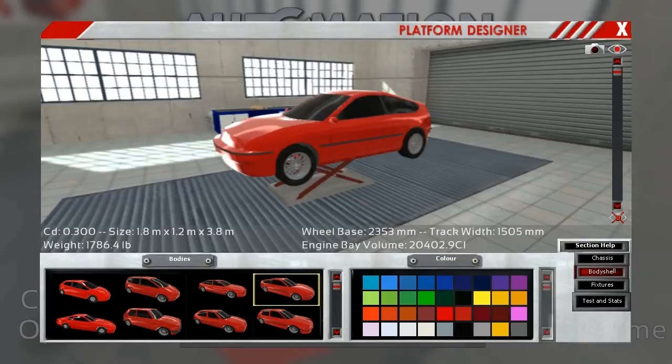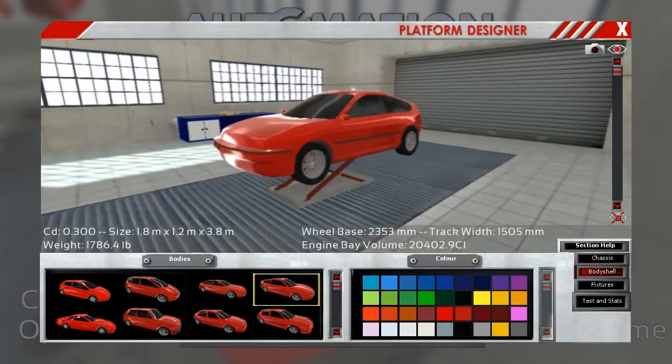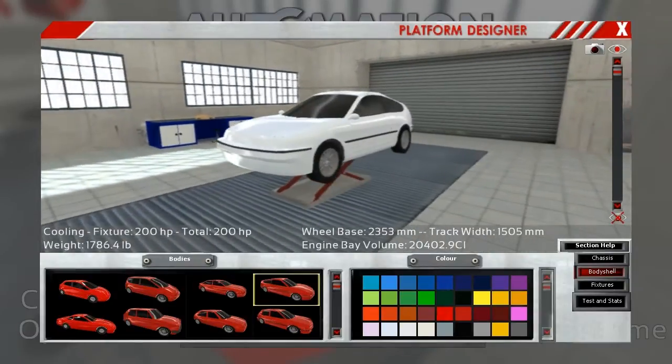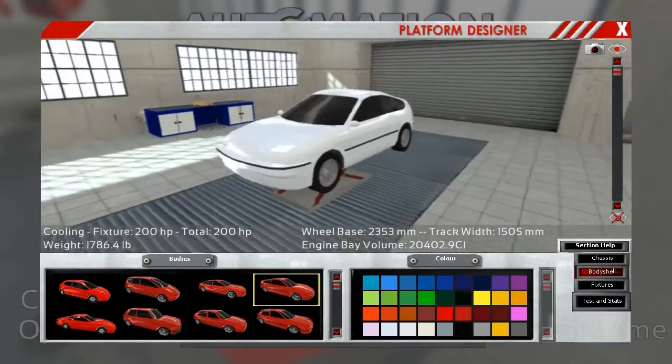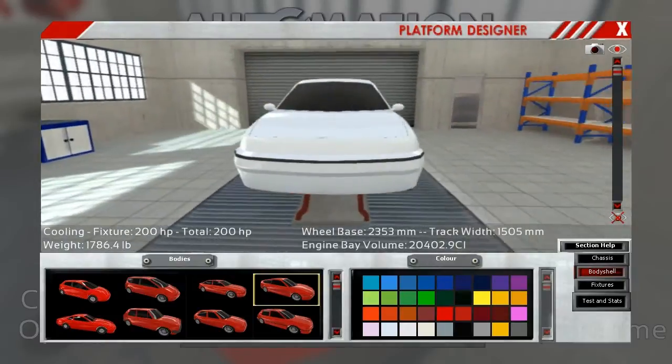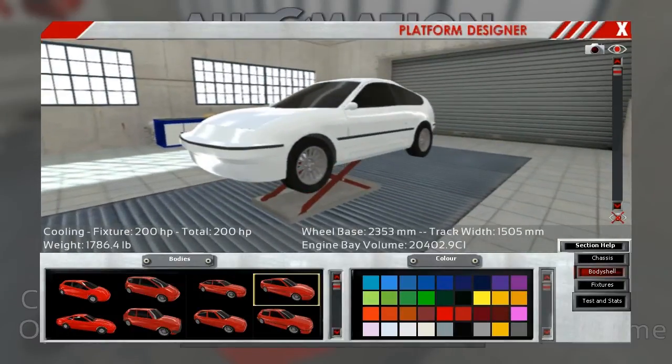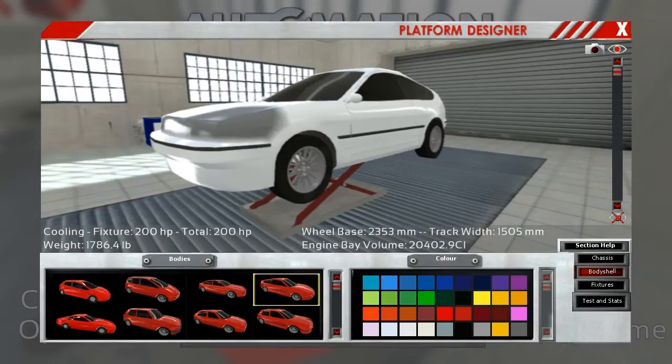And see, it's really light. Engine bay volume tells you how much volume there is to fill up the engine bay — 20,000 cubic inches. That doesn't mean you can put a 20,000 cubic inch engine in there; it just means you have that much space to fill. So before we put any body fixtures on here, let's go ahead and move some of the body elements and sheet metal around first. It's very simple — just push it forward, push it up.